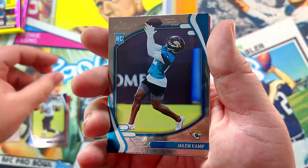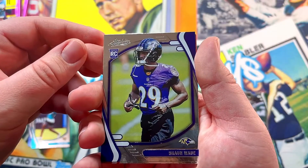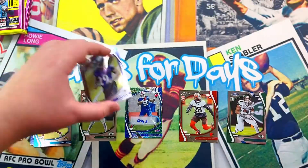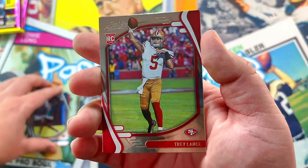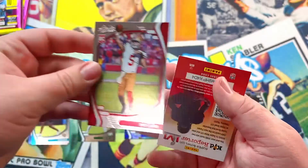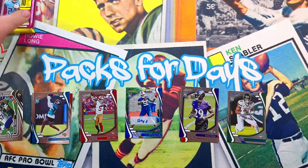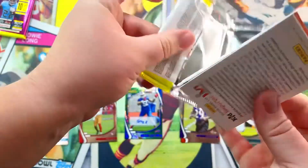We got a Des Fitzpatrick, a Jalen Camp — not sure who that is, but he's a wide receiver. Sean Wade — he played at Ohio State, I'm actually a fan of the Ohio State Buckeyes. And a Trey Lance! I like that, I really like that. I've been waiting to get an actual Trey Lance, so that's awesome. Not the worst mega box of them all, I wish it was a better auto, but maybe we can pull a Kaboom.